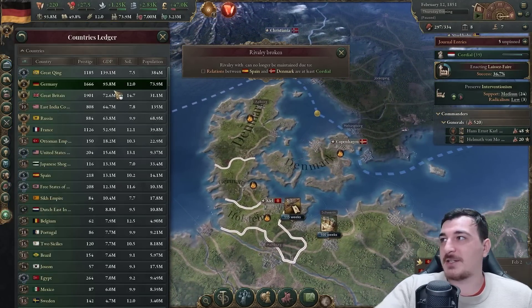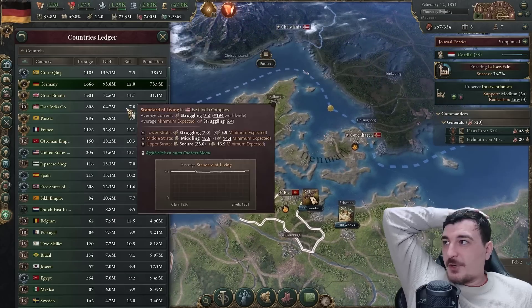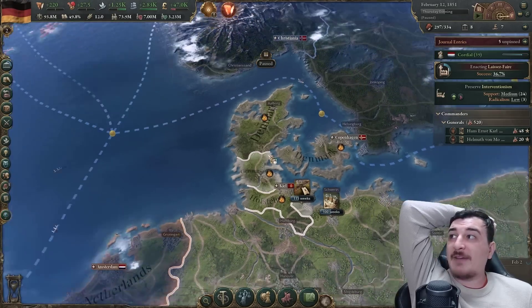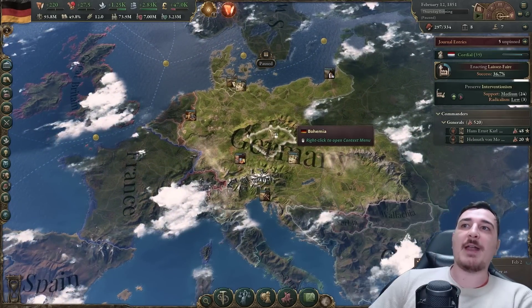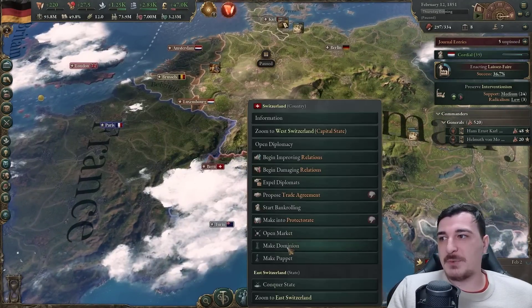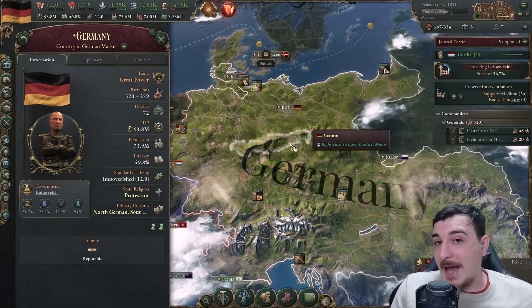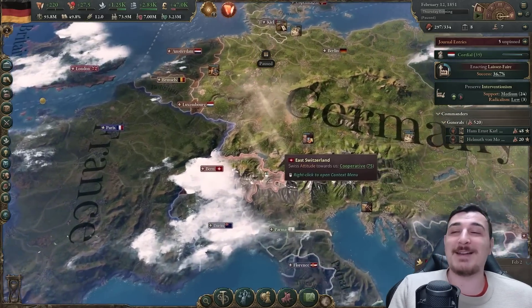Let's check our GDP - we're second after Qing and going to get first very soon. Third after us is the Brits, East India Company, Russia, and so on. With the 1.2 AI, the AI is actually significantly better at managing its economy - a lot of improvement there.